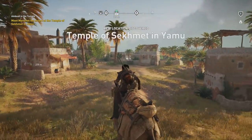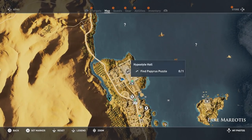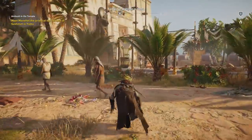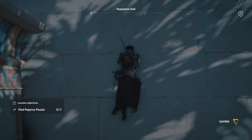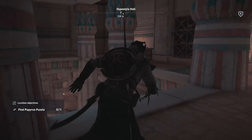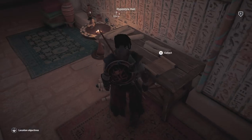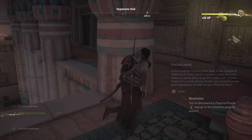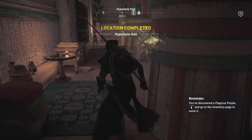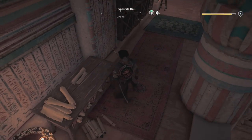To unlock this, you'll want to head to Lake Marotis and find the Hypostyle Hall — an area you will become familiar with in the beginning few hours of the game. You'll want to climb the building itself, and inside on the top level you will find the scroll, which will have a mysterious message for you. The scroll will inform you to head a few hundred meters northwest of your current location, toward a spot with palm trees surrounded by desert.